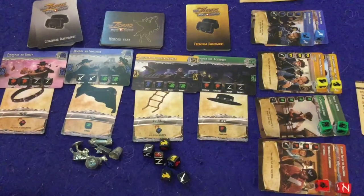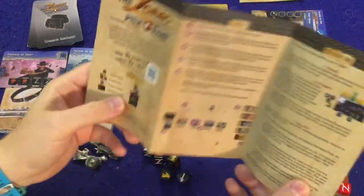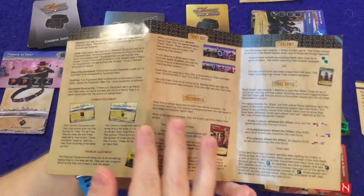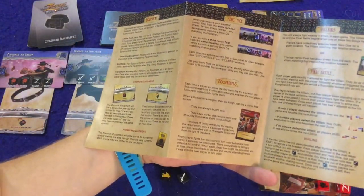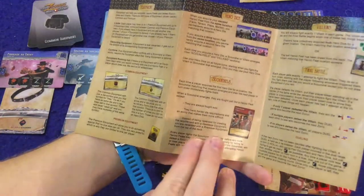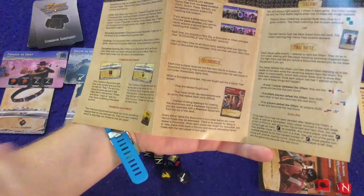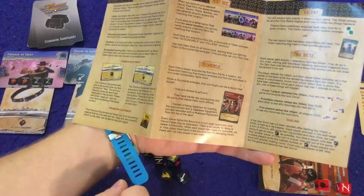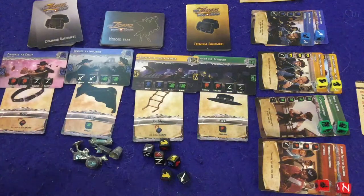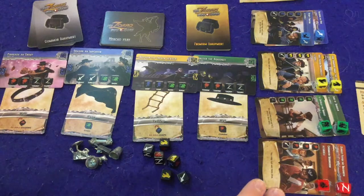Let's take a look at what you get inside the Zorro Dice Game. First and foremost, there's a rule booklet — just one page, with fairly small text, but it should have you up and running with very few problems. There was one rule that was a little wonky to me regarding scoundrels: just because one person beats the scoundrel, everybody's supposed to fight the scoundrel. I actually messed that up when I played with my kids.